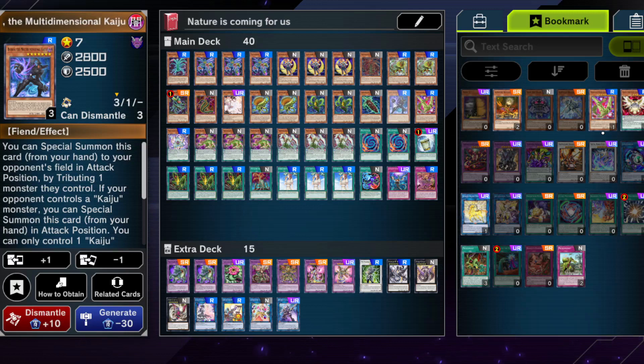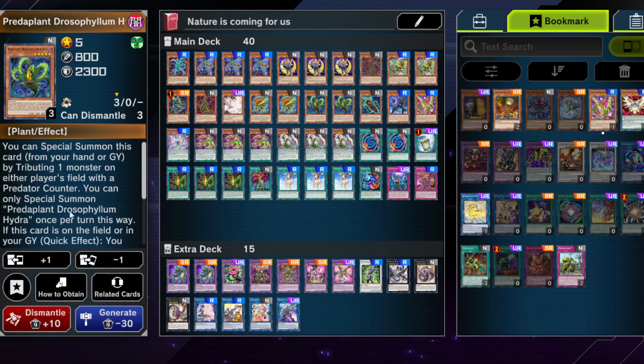It's a preference of mine — but if you want to get rid of it, then cut the Kaiju. Predaplant Drosophyllum Hydra is quite good if you draw it and if you use fusion materials into the graveyard, because you get extra advantage from this card if you spread Predap counters. You can even use the effect of special summoning it from your graveyard and gain some more resources, so I felt like running two was actually fine. You could play it at three and get rid of the Kaiju if you want to be fusion summoning into your level 5 fusion monster.